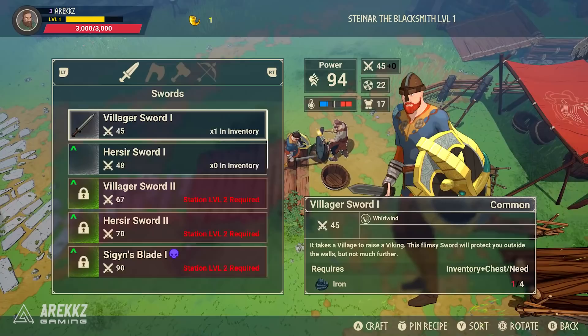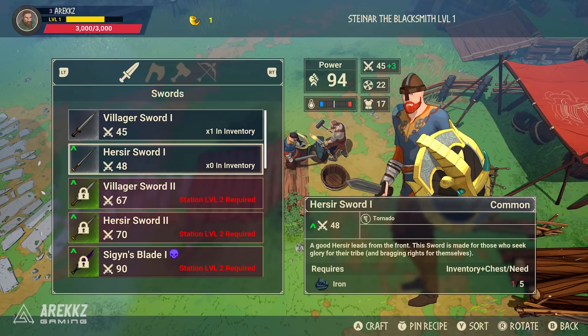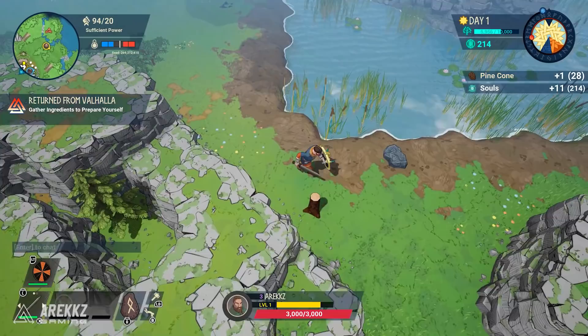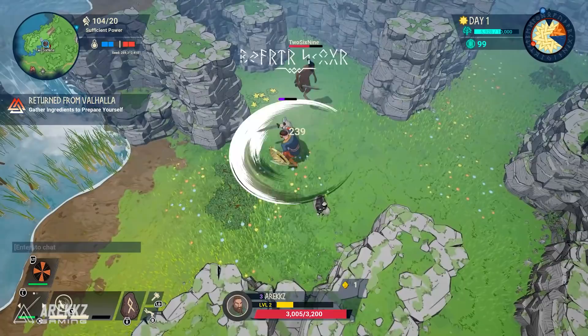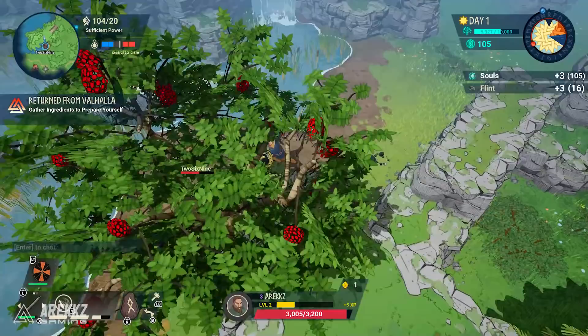After that, get a basic weapon and some armor from the smithy and the armorer. For that you'll need some iron, wood, stone, and leather — most of which you can get with your new tools. Chop down trees, mine ore nodes, and once you have a sword you can defeat animals and creatures for leather. Getting kitted out doesn't take too long but it should be your first priority.